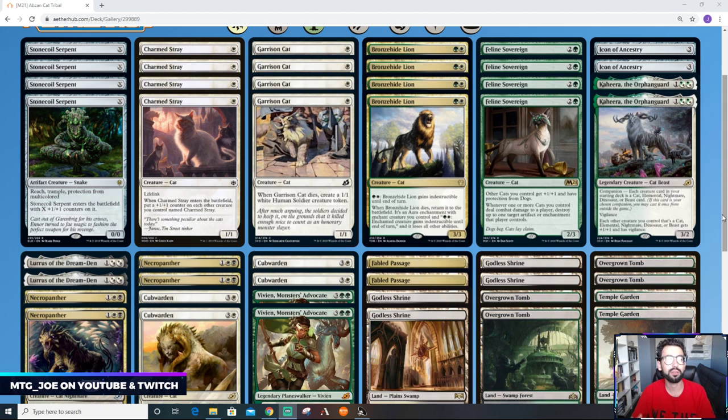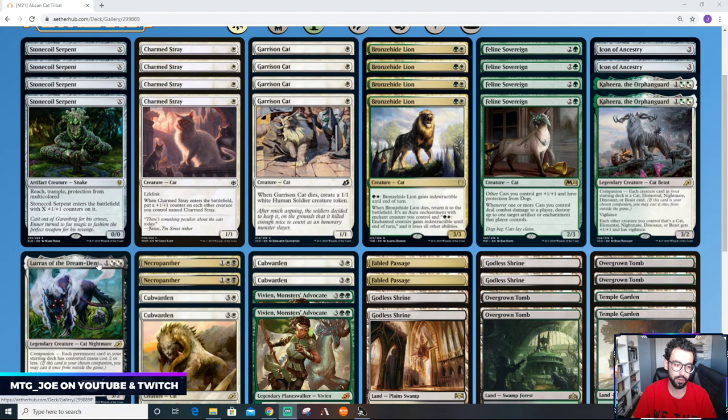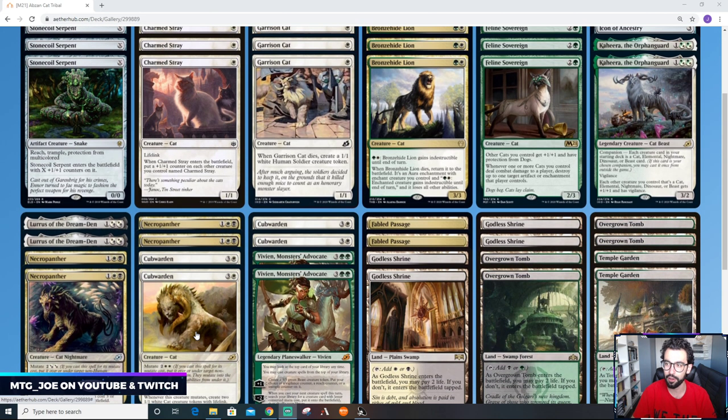I know there's the cat-dog build in Naya colors — red instead of black — but there aren't that many good dogs right now. The problem is competing interests: your cats are powering up your cats and your dogs are powering up your dogs, but they're not uniform. You don't get to take advantage of stuff like Kahira or Icon of Ancestry working for your entire board. So I opted to go with cat tribal for now. The pool of playable dog cards is pretty low, and having inherently powerful cards like Lurrus helps, with Cubwarden also being a cat being pretty beneficial.